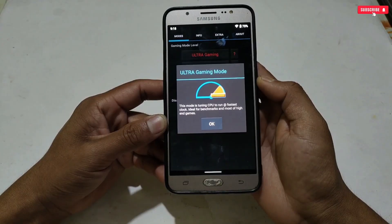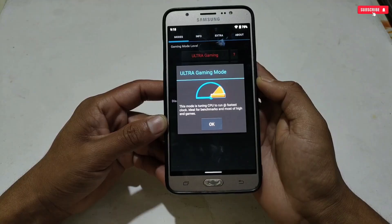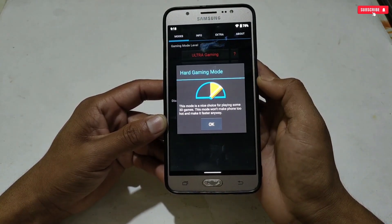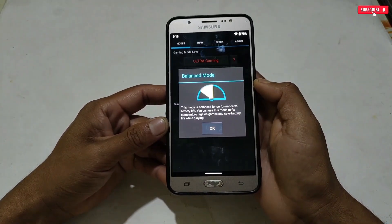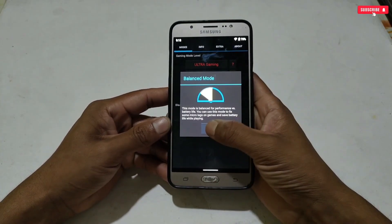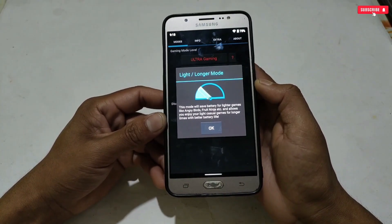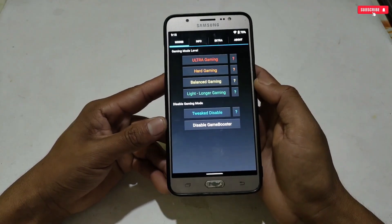Tapping the mode icon shows how each mode performs. Ultra Gaming Mode tunes the CPU to run faster and is mainly for high-end games. Hard Gaming Mode is a nice choice for 3D games — it won't make the phone too hot. Balance Mode balances performance versus battery life and can fix micro lag. Light and Longer Mode saves battery for casual games like Angry Birds or Fruit Ninja.